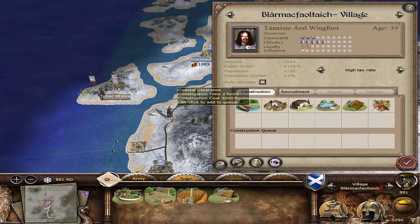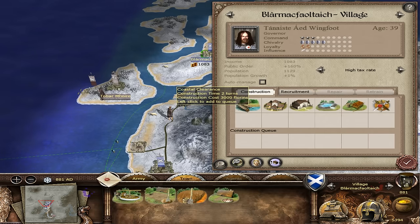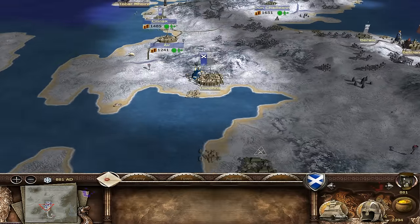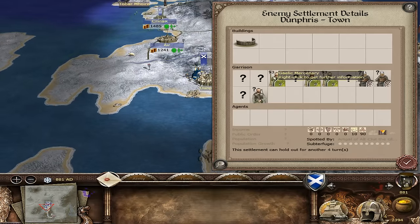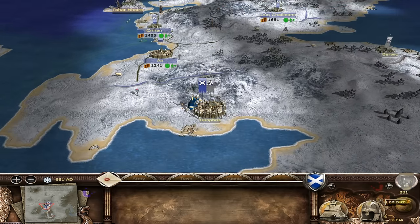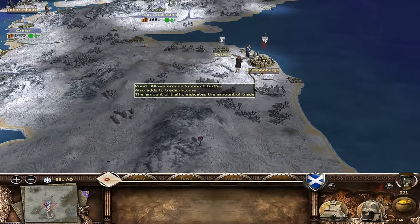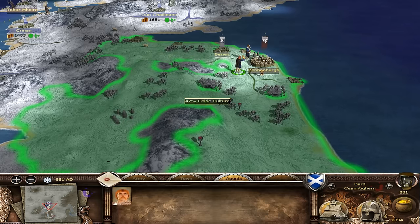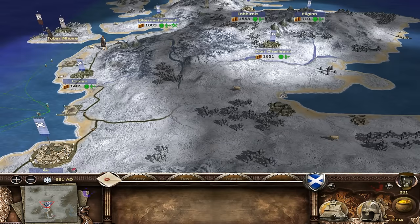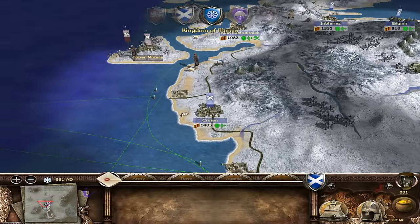Let's get the coastal clearance here for a port settlement. It's a big investment but if we can get Dumfries it would open up all of this for us. Let's look at how we're doing on diplomacy - we're doing pretty well actually. 47% Celtic culture here. Beric here - all of it shall be ours eventually. Patience my friends, patience is a virtue. Let's end the turn.